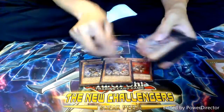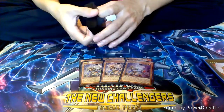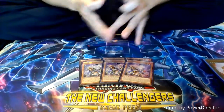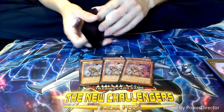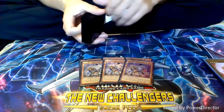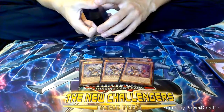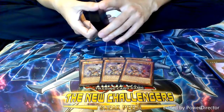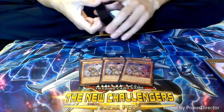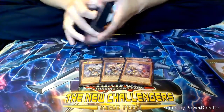Next up, we have three copies of Brotherhood of the Fire Fist Rooster, also known as Chicken. What this guy does is whenever he's special summoned by the effect of a Fire Fist monster, you can add one Fire Fist monster from your deck to your hand. Also, once per turn, you can send one Fire Formation spell or trap from your field to the graveyard to search for another one. And he's a big boon, so he's really great in helping you mix and match your Fire Formations and helping you do nutty plays.